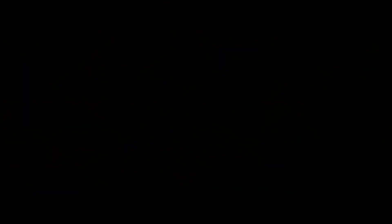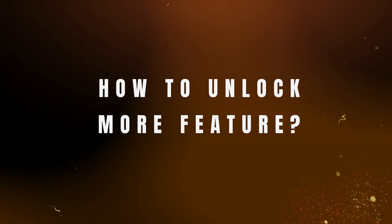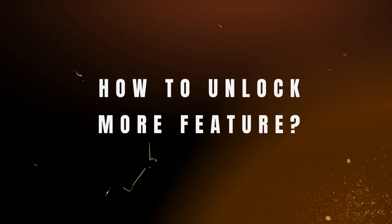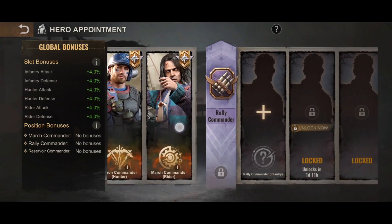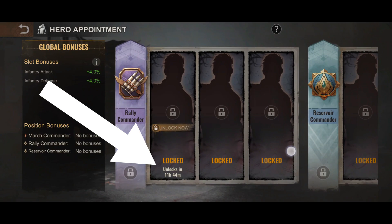I'm sure you also want to know how to unlock the rally commander and the reservoir commander hero appointment functions. So far what I have noticed is they have been time limited. On the first day, there was a timer countdown for me to unlock the rally commander hero appointment.